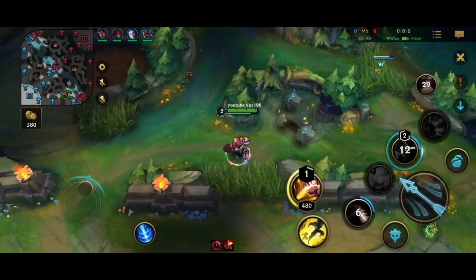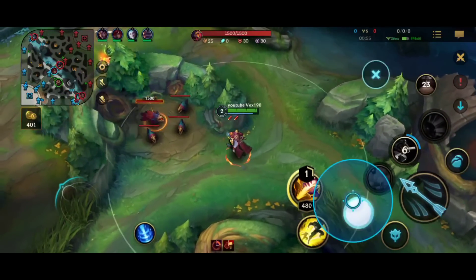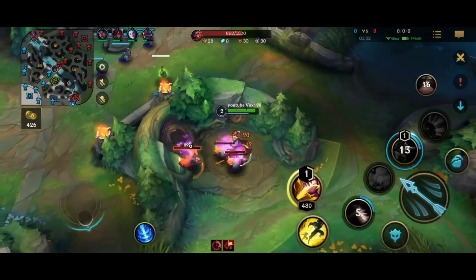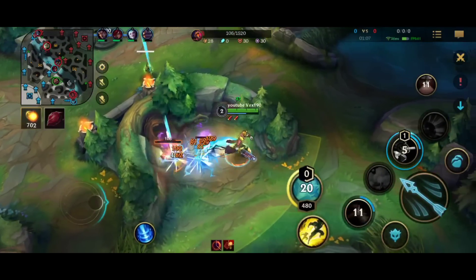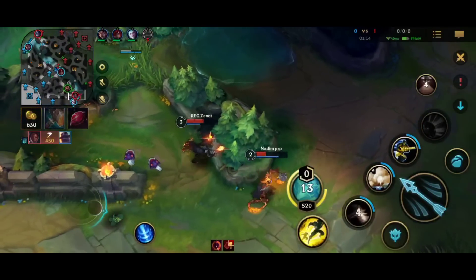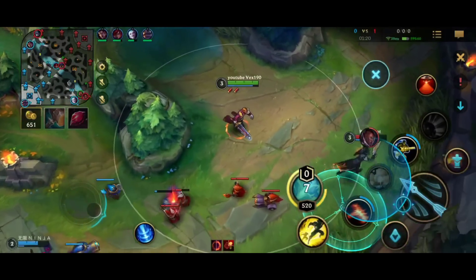I decided to skip small camps just to have faster tempo on the map. This is not so common anymore, but before we used to do it a lot in jungle. You lose a bit of gold and XP, but you still hit level 3 on your Raptors — it all depends on what you want to do. I finish clearing 1-10, I look bot and I see they're fighting a lot — maybe we can pick up something. My Jinx is AFK under tower, I don't know why.